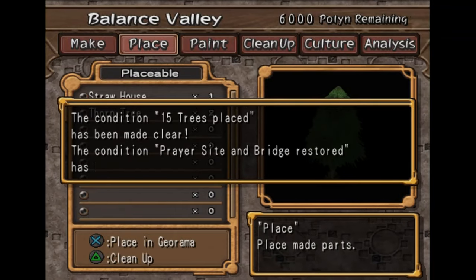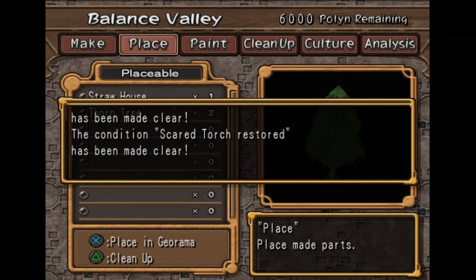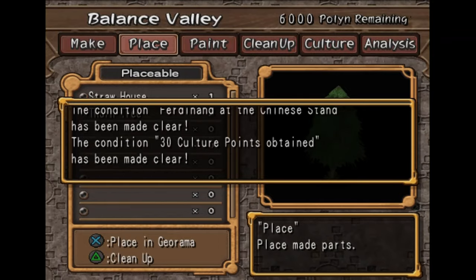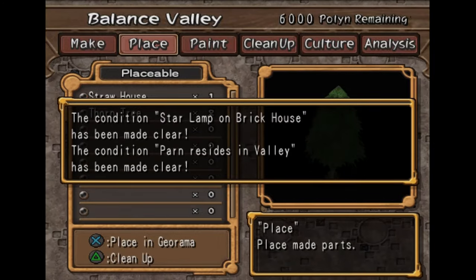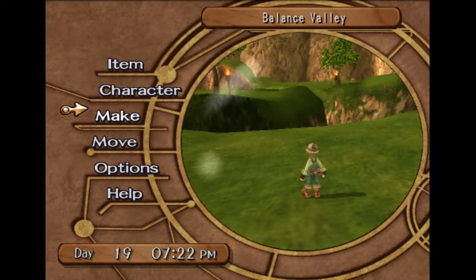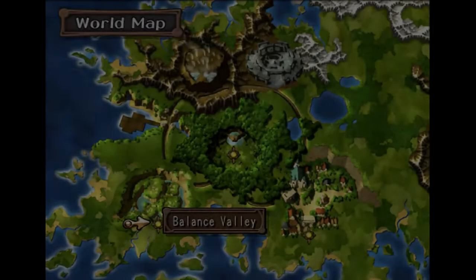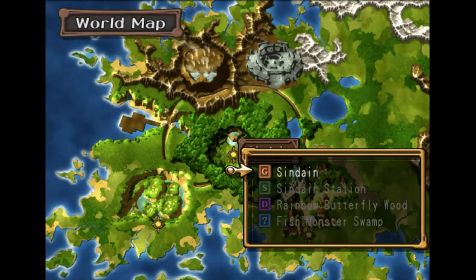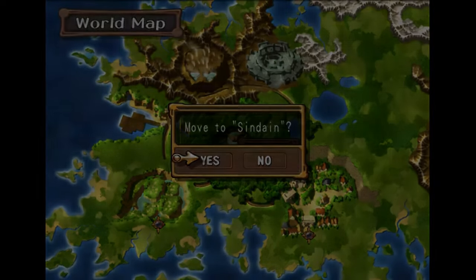Right now we're just going to get the ones that are required currently. We are going to go to Palm Brinks because we need to get a few people. Actually, we're going to go to Syndain first, because we have to collect an item from the future.